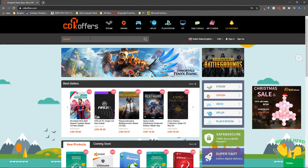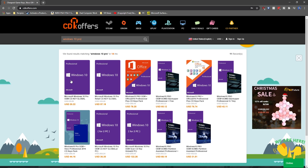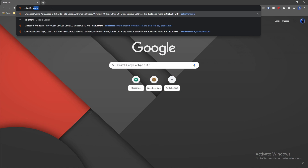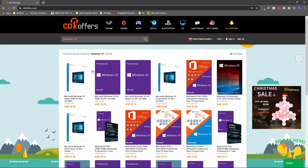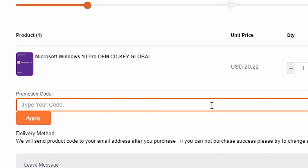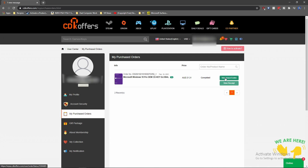But what is cheap is CDKOffers.com Windows 10 Pro Keys, which is who is sponsoring this video. On CDKOffers.com, you can buy Windows 10 Pro Keys at a cheaper price than Minecraft Bedrock or Java Edition. Just go to CDKOffers.com, search for the Windows 10 Pro Key, then click buy now or add to cart, make an account, use the offer code HOR20 for 20% off, select a payment method, and boom — you now have a Windows 10 Key.